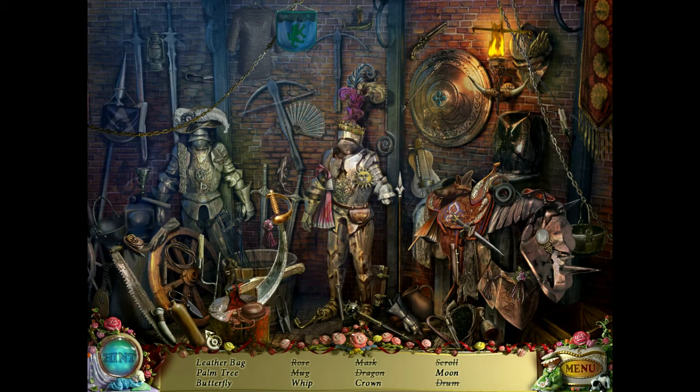Let's just take a hint here. Crown, okay. Palm tree... Butterfly... What is it with this game and these crazy butterflies? Come on, game. There's the moon. What else do we need? Hiding got a lot harder here. Palm tree, butterfly, and a whip.